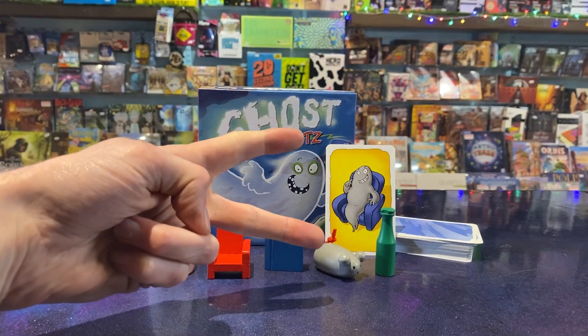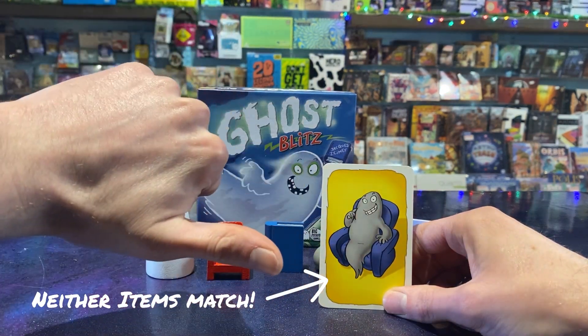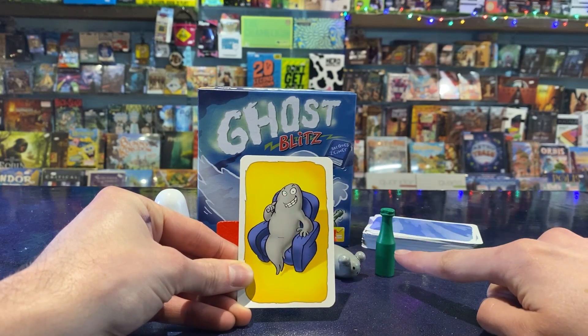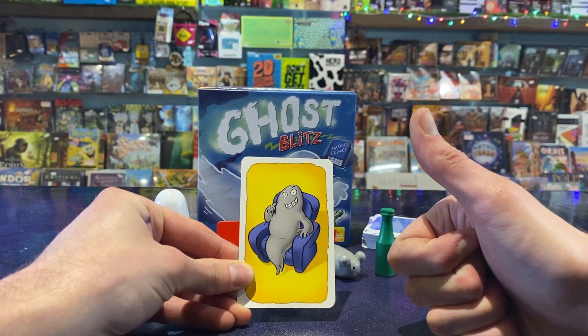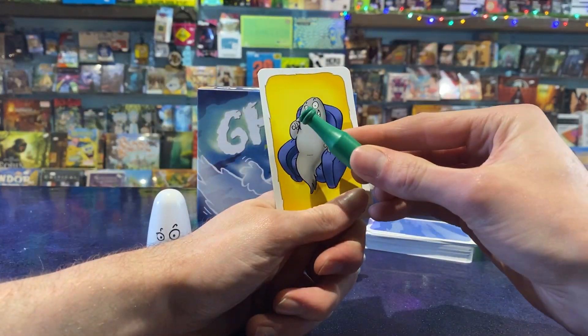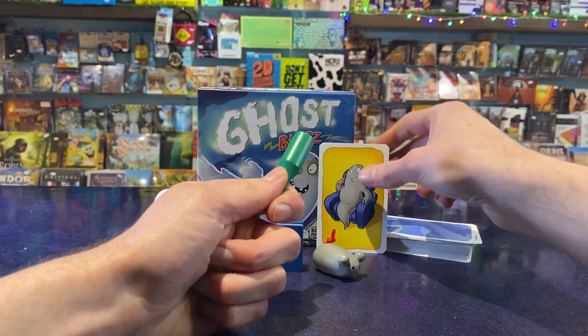The second scenario is where neither item matches the colour of those on the table. In this case, you must grab the item on the table whose shape and colour are not represented on the card. Here it's the green bottle, as neither a bottle nor the colour green are shown on the card.